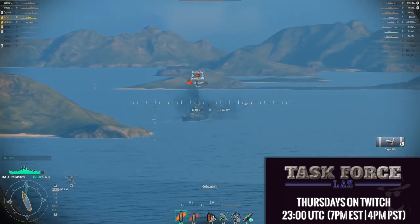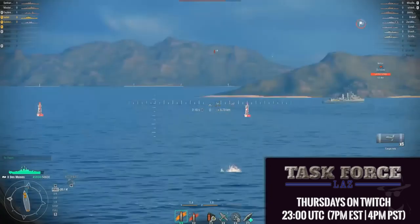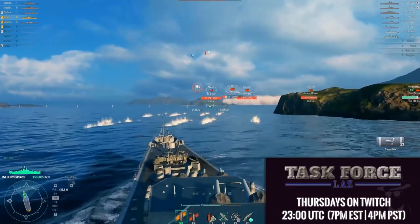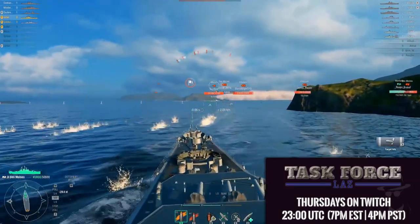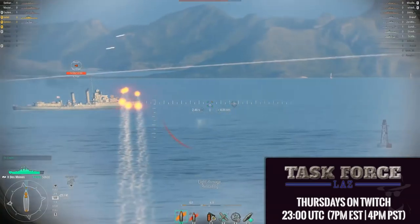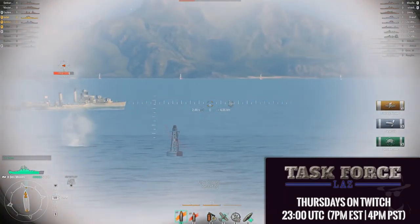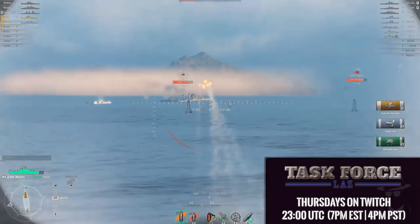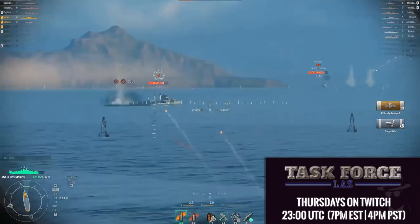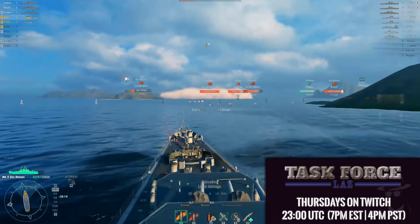Because of this ability, the main use of HE shells pre-update 0.3.1 was to disable then destroy destroyers as shown in the video here. Destroyers rely on their maneuverability to stay alive, so a well placed HE salvo will typically disable the rudder or engine room while dealing significant damage, forcing the destroyer to consume his damage control party. And with the damage control party consumed, your second salvo of HE will leave him disabled, forcing him to be a sitting duck destined for Davy Jones' locker in the near future.